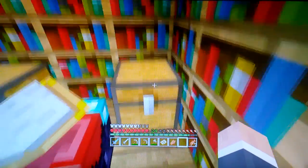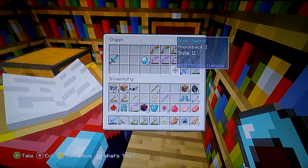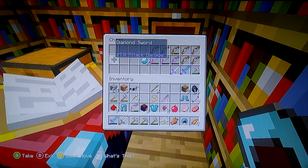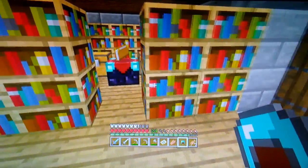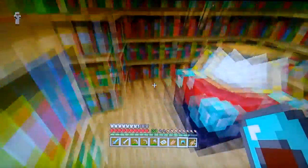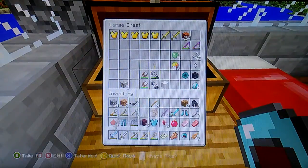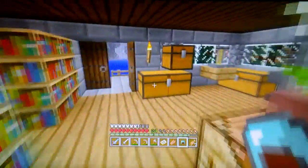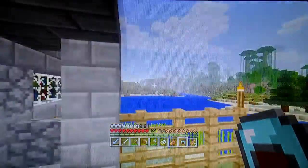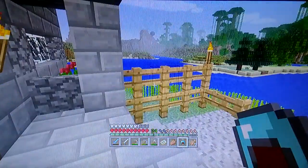The ender dragon isn't all that hard to beat, according to Louis. He said diamond armor is pretty good to have. So I'm going to go ahead. I need some lapis, apparently — I'm going to go see if I can hunt some down. Louis found the end for me; he took my Eyes of Ender and found the portal, and he gave me the coordinates. So I'm going to head over there.